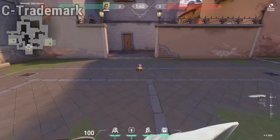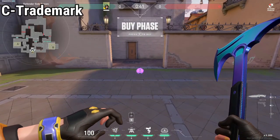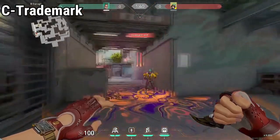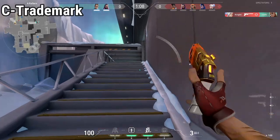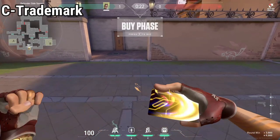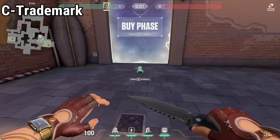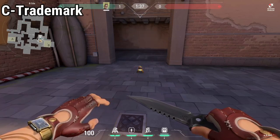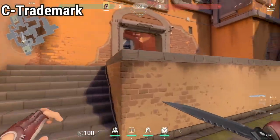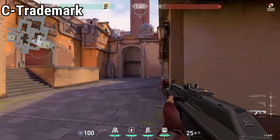Chamber can place a trap similar to Killjoy's alarm bot that scans around and looks for enemies. Once one is detected, it starts counting down and creates a slow field around it. It costs 150 credits and has 2 charges. The trap has a scan range of 10 meters, 360 degrees. If you plan it during the buy phase, you can pick it up before the buy phase ends, not when the game starts. If you're playing defense, you will place these in the usual corridors where enemies will rush through.